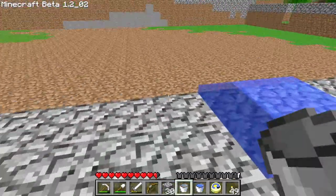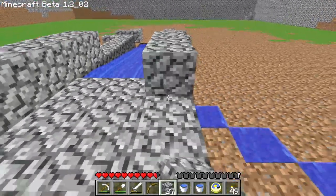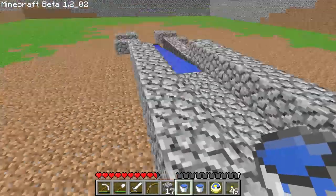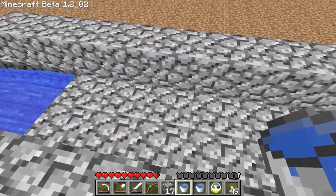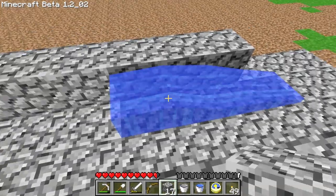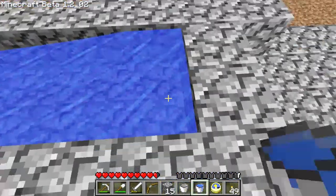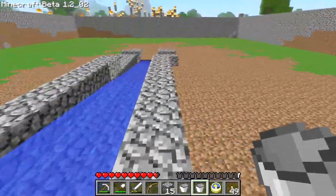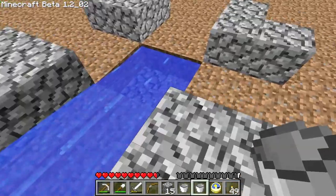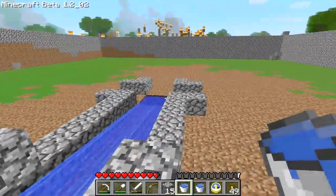Otherwise it will just spill all over the place. We count out eight blocks again — one through eight. Put in the source block here, and that should be good. Second part of the trench is done. I think one or two more and we're finished with this part of the main trench, running the whole line down here.